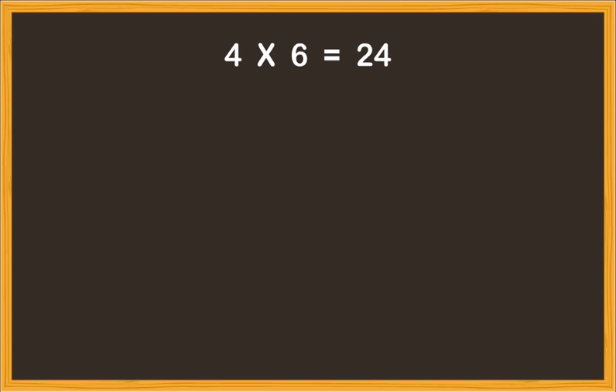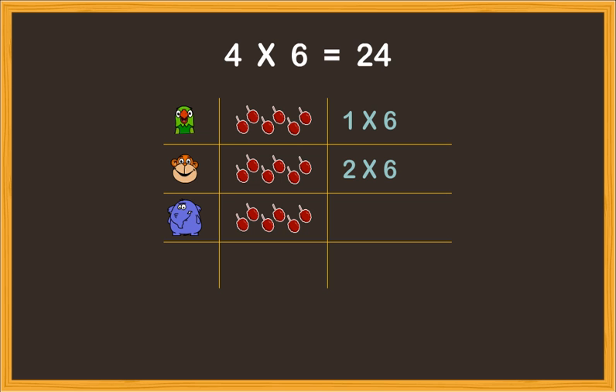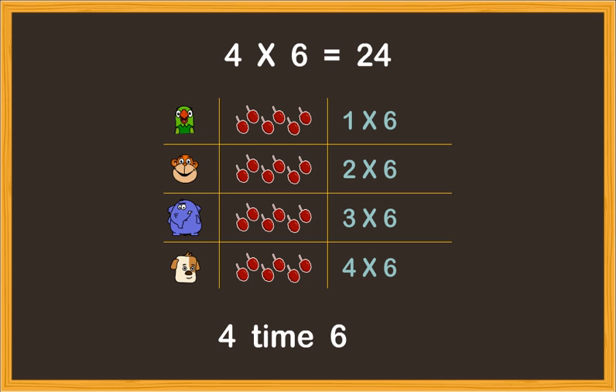There is another way of calculating four times six. Let us look at it. Gull needs six mulberries for one friend — this is one times six mulberries. He needs six more mulberries for his second friend — we call this two times six. He needs six more mulberries for his third friend — this is three times six. And six mulberries more for himself — this is four times six. So altogether, for four people, Gull needs four times six mulberries. Four times six equals twenty-four.